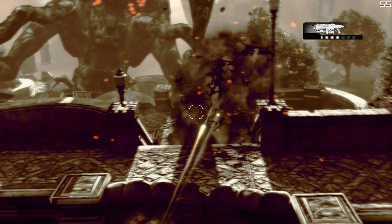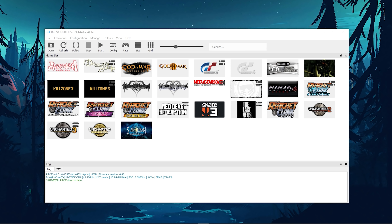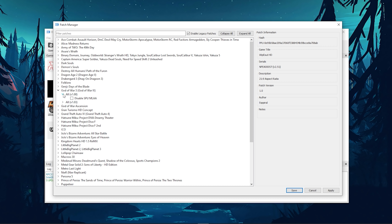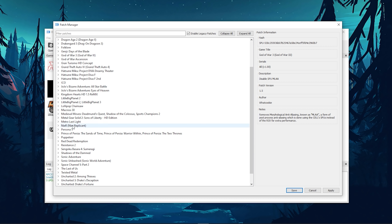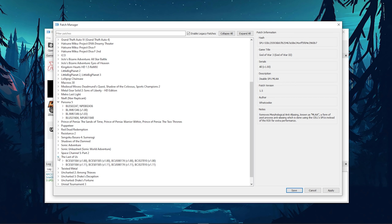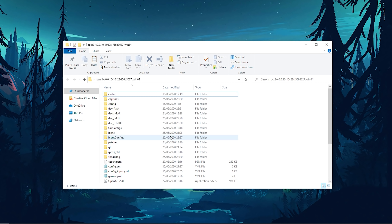Moving on to RPCS3, let's take a look at the awesome new patch manager, which was just added in the last few weeks to this PlayStation 3 emulator. Previously, patches worked basically by text files, but thanks mostly to MegaMouse, we now have a built-in patch manager which works off a brand new patch format. By simply opening your game and game version, you can activate whatever patches you want to use. For example, for Persona you have access to your 60fps patch, boost up mod patch, and other music or game enhancement mods. For The Last of Us, you can activate all of the optimizations that greatly boost its performance.